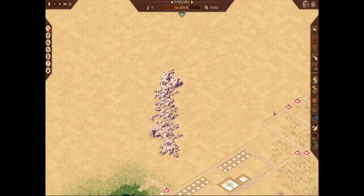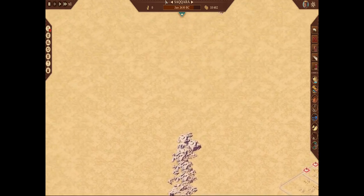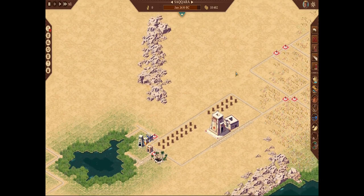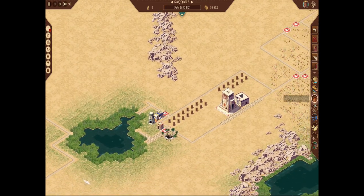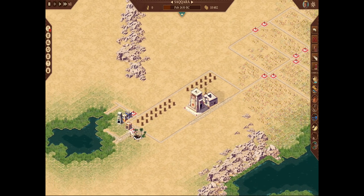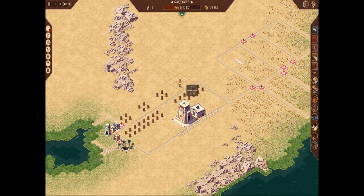So what we're going to do is get gold going here in a second. And then we're going to get stone and get the monument — or the pyramid — going ASAP, because it's a lot. It's like 600-something stone if I remember correctly. So it is going to be a monumental undertaking — pun intended.